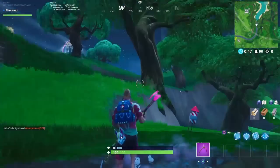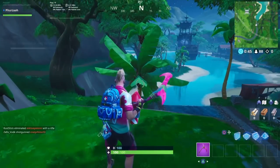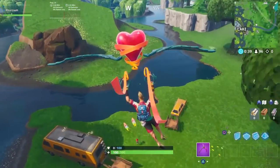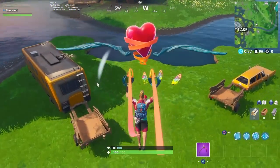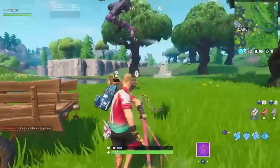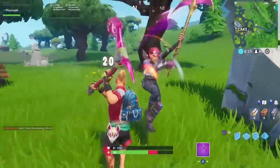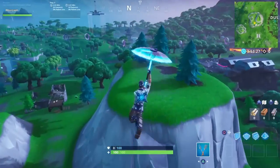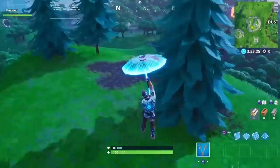The first location was just outside of Salty Springs, the second location is just outside Lazy Lagoon as you guys can see, and the third location was basically in Loot Lake — or Leaky Lake, whatever you guys want to call it. Someone else tried to come and pick it up there and I managed to beat him to it, and I actually pickaxed him to death as well, which I thought was pretty funny.